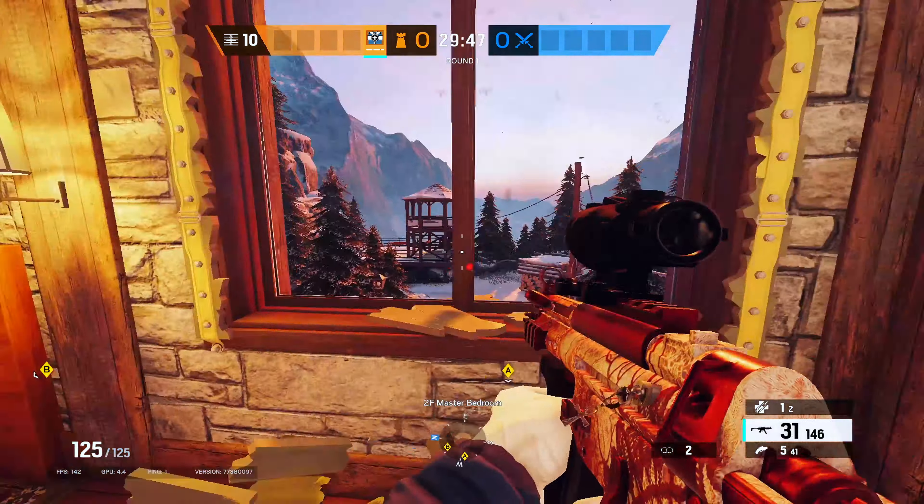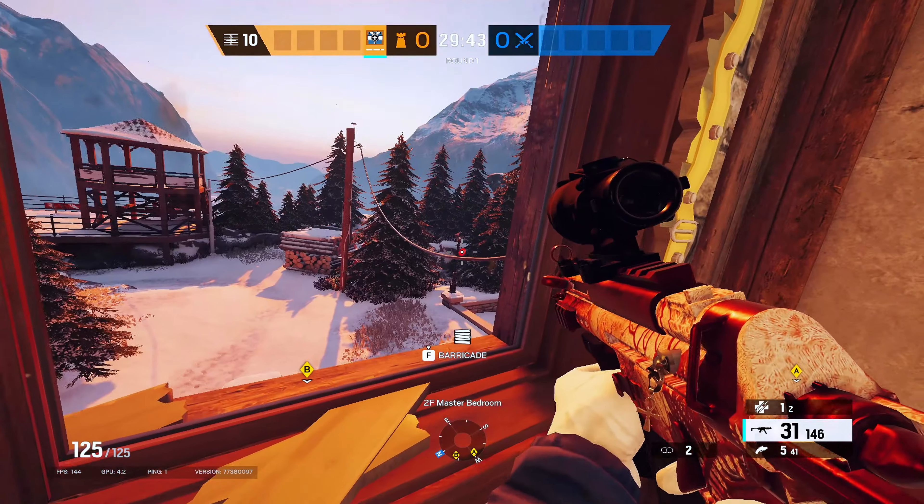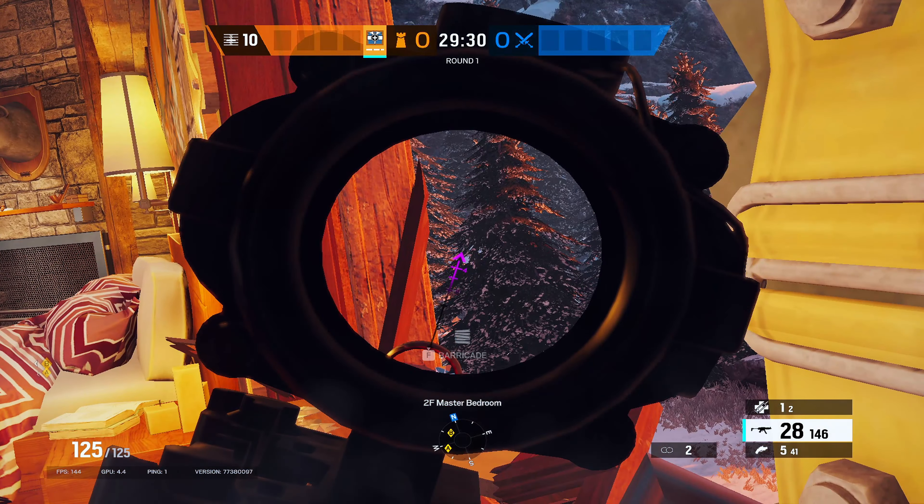Did you know these five spawn peeks on Chalet? For the first one, tuck into this corner so you can't be shot from over here. Then aim between these two trees for a free kill.